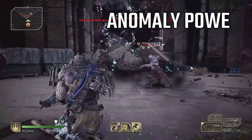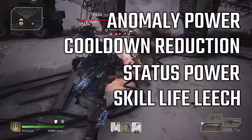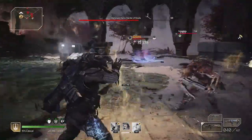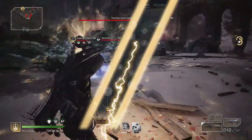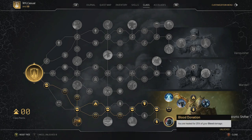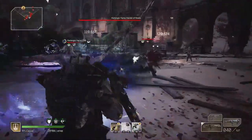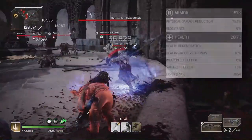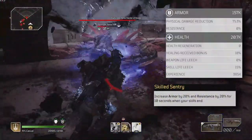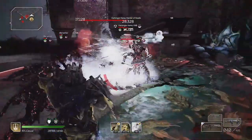The ideal stats for this build are anomaly power, cooldown reduction, and one from status power — which boosts bleed damage — or skill life leech. Not that you really need much additional healing, as the bottom branch of the Devastator's class tree includes massive survivability through Protected by the Anomaly, Skill Sentry and Blood Donation, on top of the Devastator's high armor and health. Without any other survivability mods or buffs, your base physical damage reduction is at 75%, and Skill Sentry takes this to the cap. Once you have applied bleed to multiple enemies, the healing over time means you have to try really hard to die.